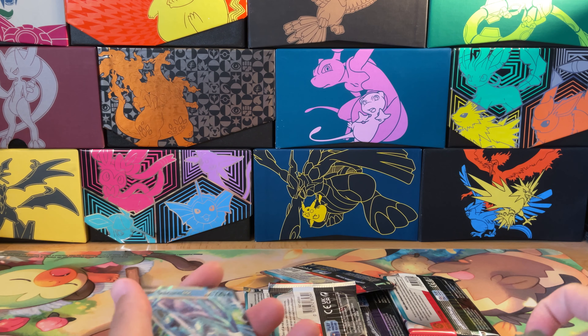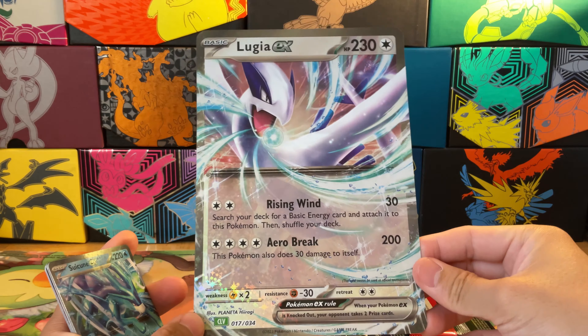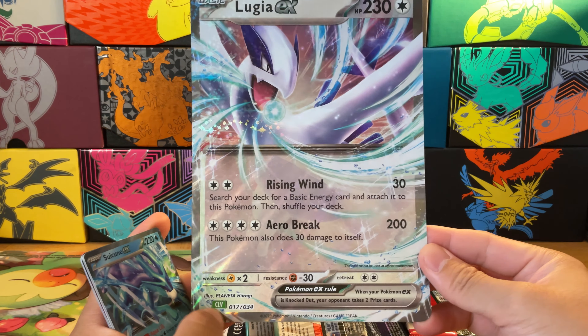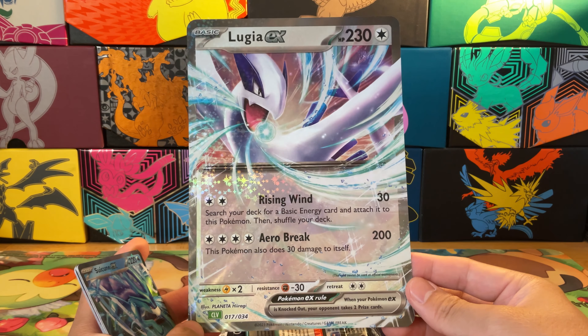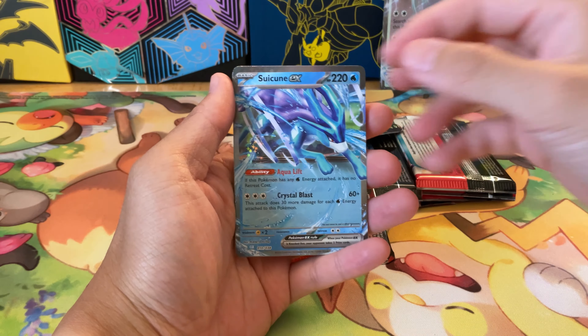Let's take a quick look at everything, starting with this jumbo card — Rising Wind and Arrow Break. The CL is the Classic Collection set abbreviation. This is a cool little Lugia card that's going straight into my jumbo card binder.